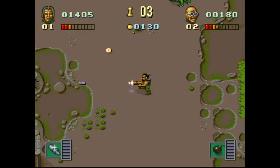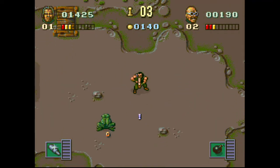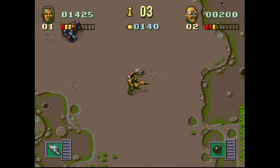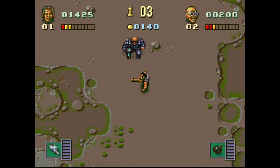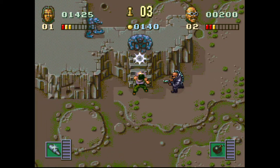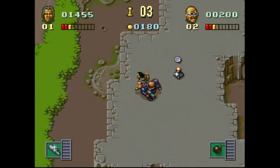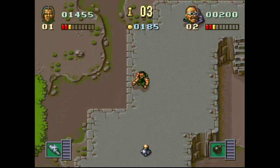I've just been firing away with the gun but I haven't tried anything else yet. Let's see what these buttons do. I'm not sure if I've picked up any grenades but I don't seem to be firing any. I don't think if I go over that it will blow me up, maybe — I'm trying to avoid it just in case.